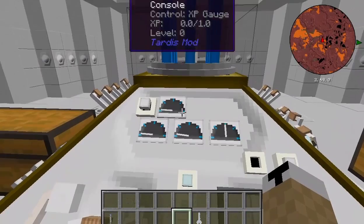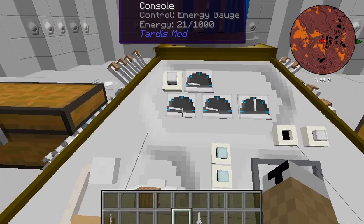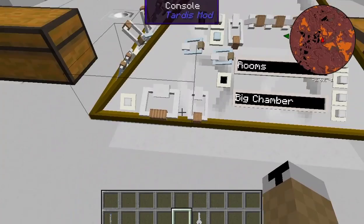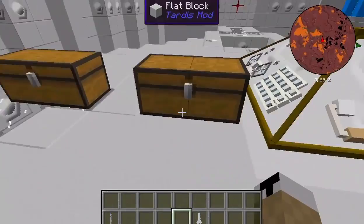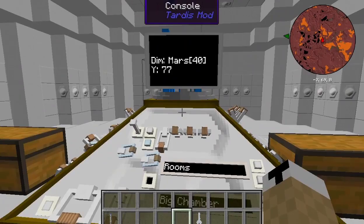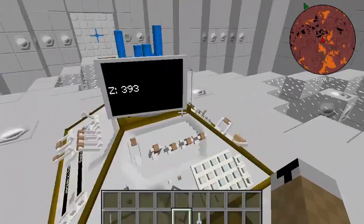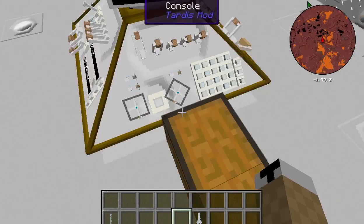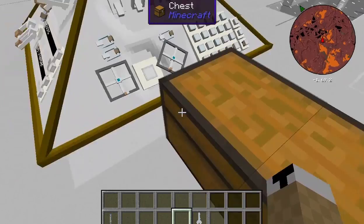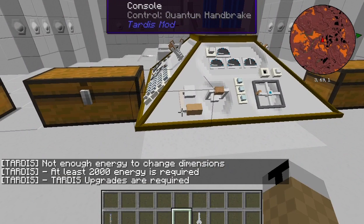As you fly you gather experience, and you also have to build the batteries to get energy. Right now it only contains a thousand energy. To take off, there are three steps: once you have all your coordinates set, come over to the left side console and find the temporal primer — right-click it, it will go down and stay down for a couple seconds. While it is down, run over to the back side and right-click the helmet regulator. Then come back to the front and hit the quantum handbrake. But you need at least two thousand energy to change dimensions.